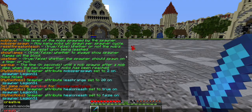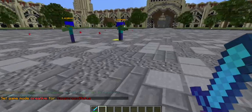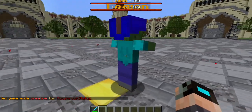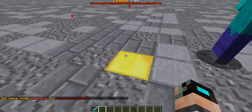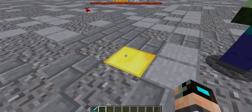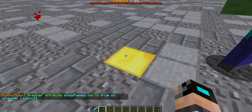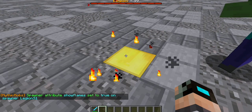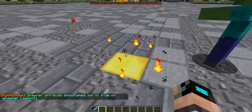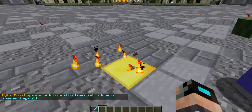I'm going to go into creative so I don't die. Another simple mechanic is 'show flames' — it literally just shows flames around the spawner as if you found a cage spawner. Command: 'mms set legion s1 show flames true'. And there they are, just like a normal cage spawner.